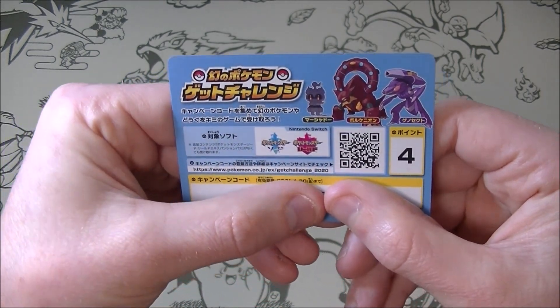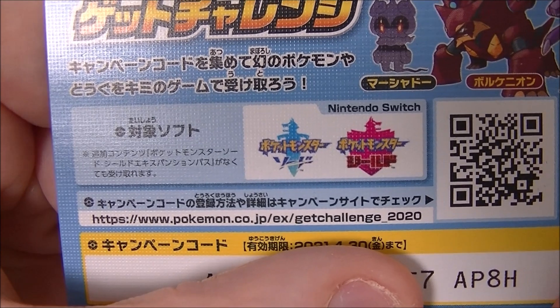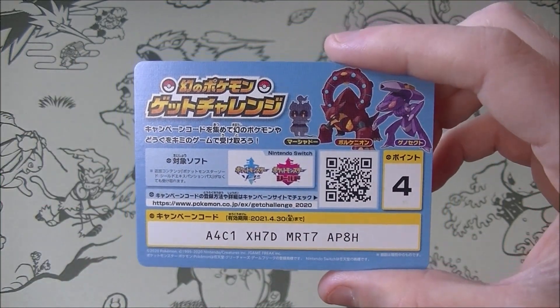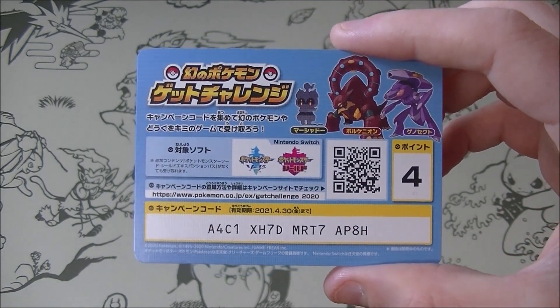This is the website as well. This QR code will take you there — you can see it there — pokemon.co.jp.ex.getchallenge underscore 2020. It is all in Japanese but it's pretty straightforward to figure out. So anyway, here's the first code. Some of these have been used by me, like eight of them. I don't know which ones, so apologies for that.